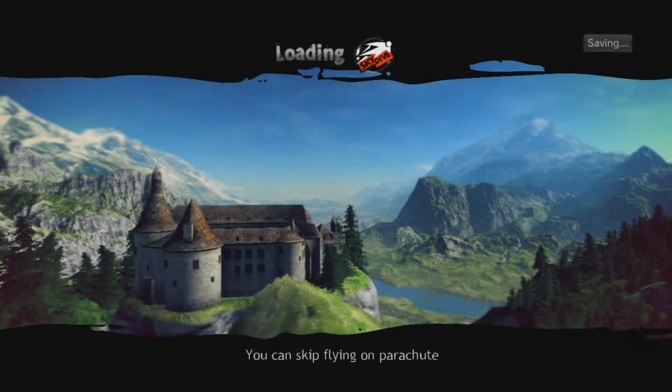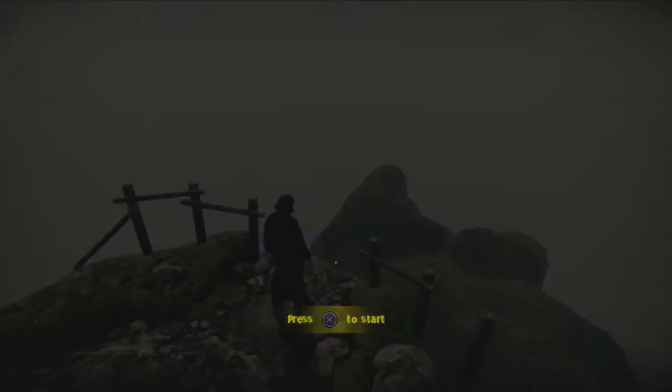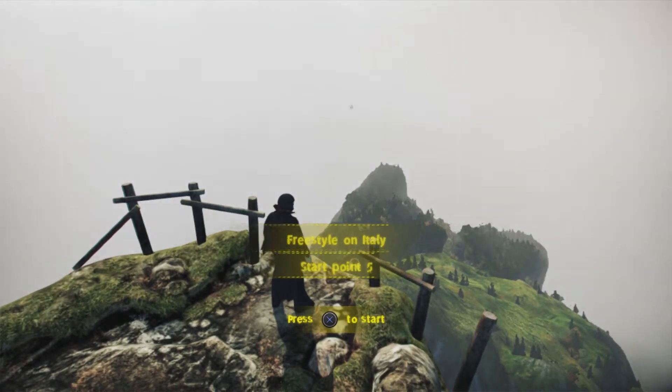The point of this trophy is to land Dracula at his castle — it's that simple. I don't think Dracula's castle is in Italy, if someone wants to fact check that. I'm not 100% positive on that. So as you can see, we're in Italy at starting point five.